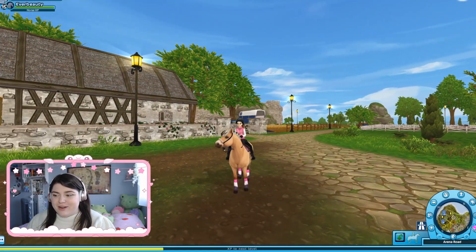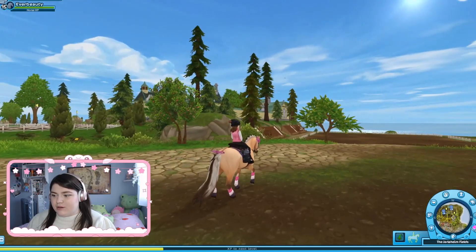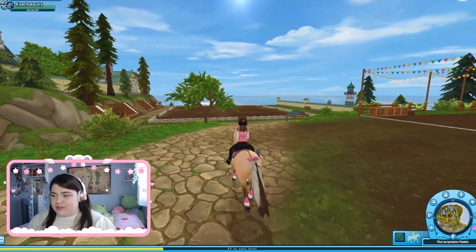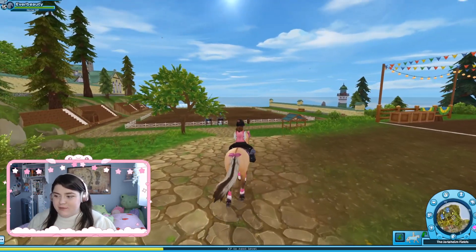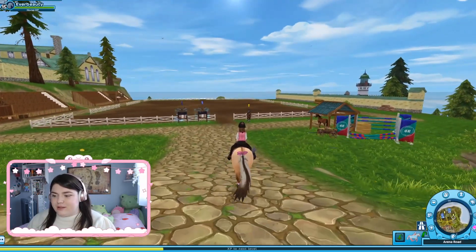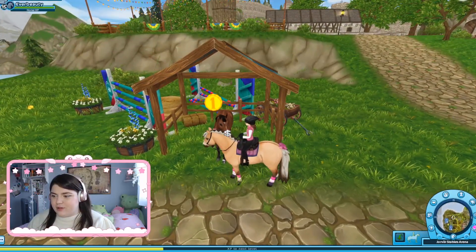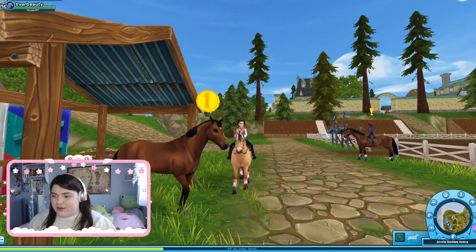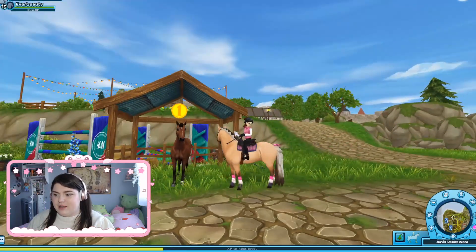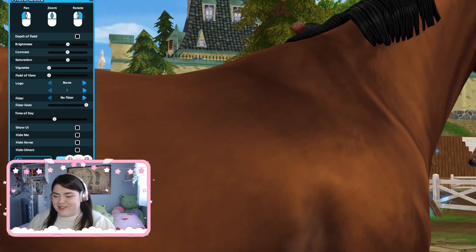So we are here at Sunfield Farm, close to Jorvik Stables. I believe All-In is just down here. Let's see. Here he is. Hello. Oh, he's really cute — he looks very detailed. Let me zoom in on his face. The shading looks really good.